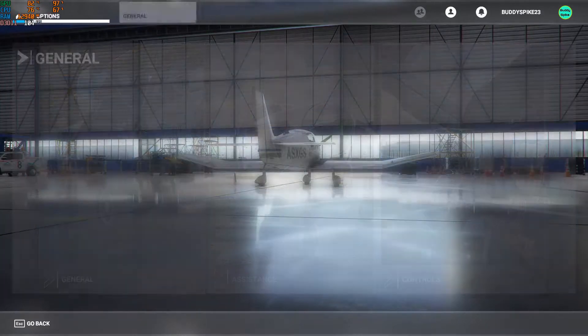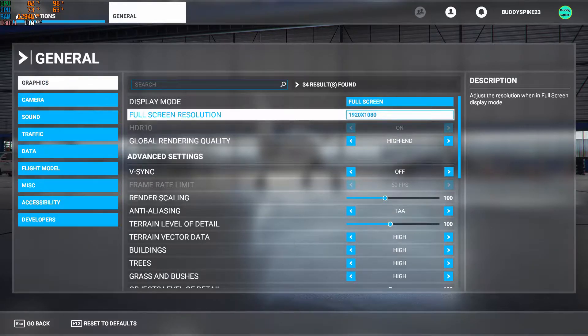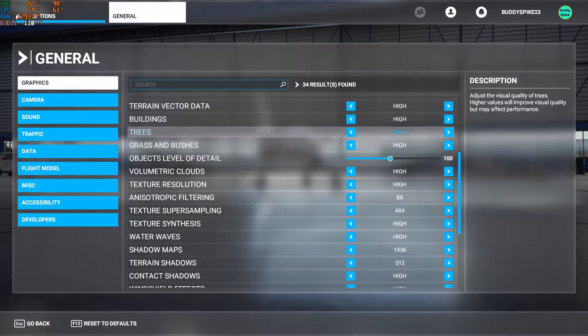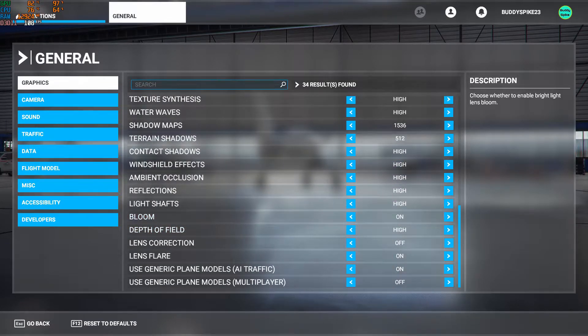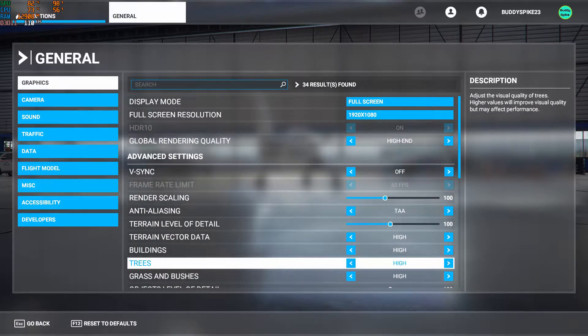Alright, first I'm going to show you my graphics settings, which I've kept very simple. I have the resolution at 1080 and I've kept it at high-end. Whatever the settings are at high-end, I have not touched them — I'm just going to keep them throughout the test for all the scenarios.